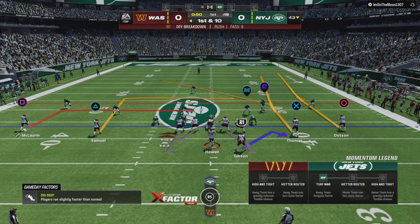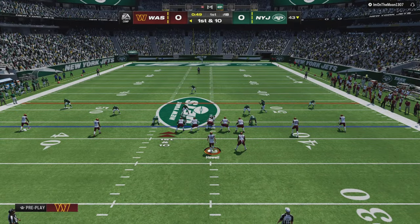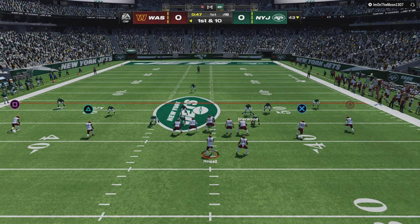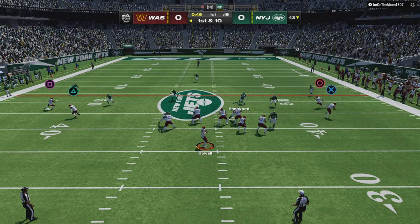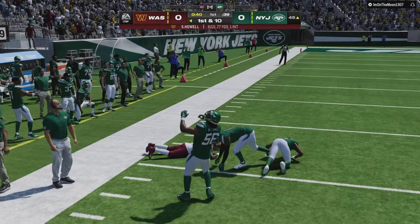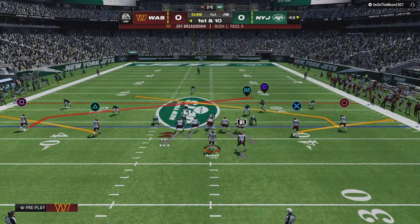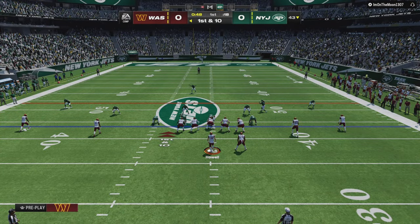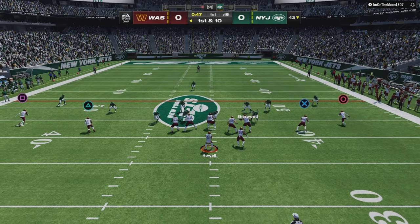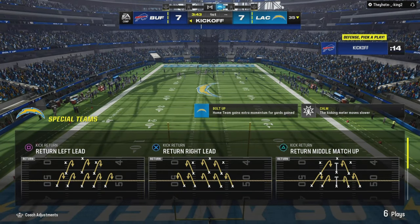I could have shown many clips where we go to the flat, but it would take too long to dig through all the files. Here's an example: I see single high, defenders look evenly spread — probably zone. It doesn't matter, we're reading the second defender. He steps outside a bit but stays in the window of the slant, so we throw the flat. And look — even throwing a simple flat route against cover three sky, you still get 10 yards.